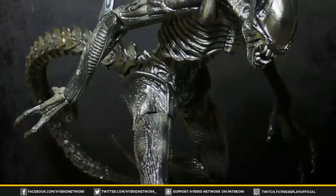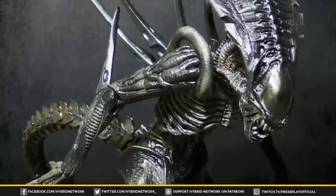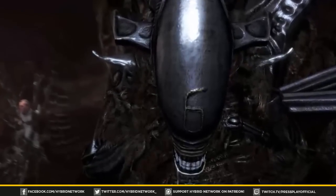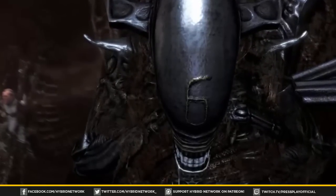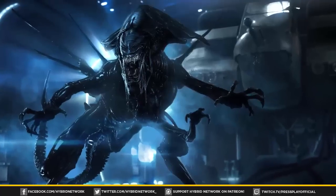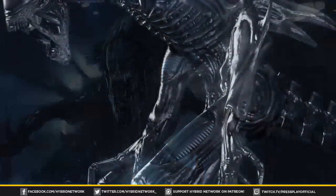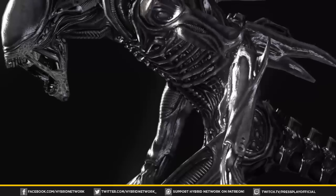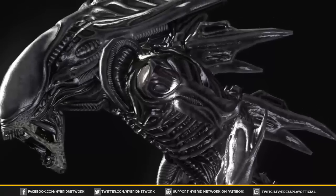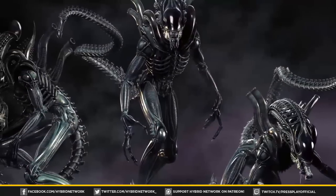A Praetorian's most distinguishing feature is its large head crest, similar to that of the Queen, which they will often employ to ram targets in a charging attack. Unlike their Queens, Praetorians do not possess a second pair of arms on their chest, and their jaws are filled with metallic teeth comparable to the lower Xenomorph castes. Like Queens, Praetorians typically possess longer dorsal tubes that end in sharp points. They are dark in color, typically black but sometimes blue, and they tower over their fellow Xenomorphs. Visually they resemble their queens, although smaller in size, typically standing at least 10 feet tall. Despite their enormous size, they can rival the speed and agility of Xenomorph siblings like warriors, soldiers, or drones.